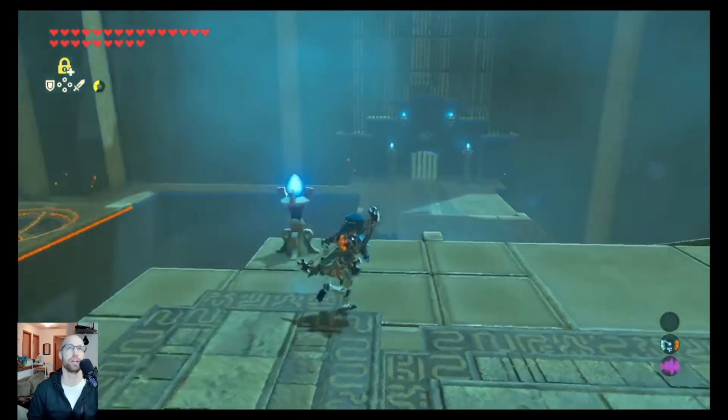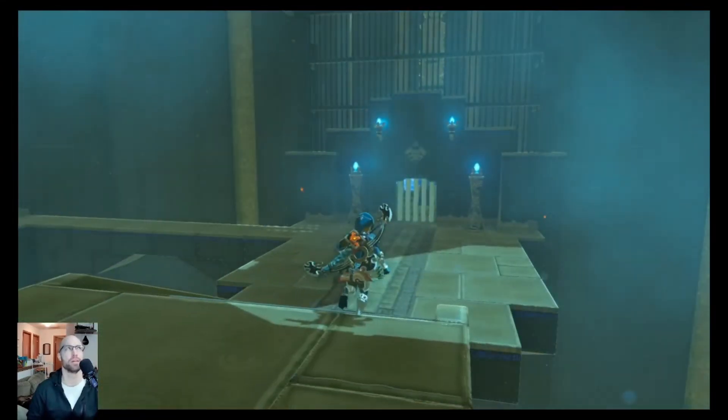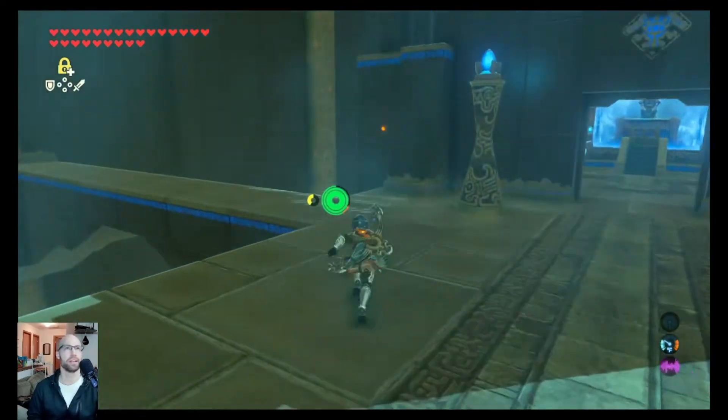And that's it. You can leave the shrine now if you want — you are done. But that chest on the side, you are going to miss out on, I believe, a giant ancient core. Let's figure out how to get that chest out of there.